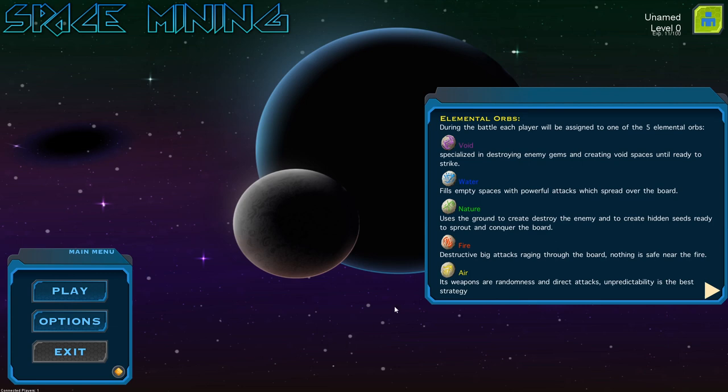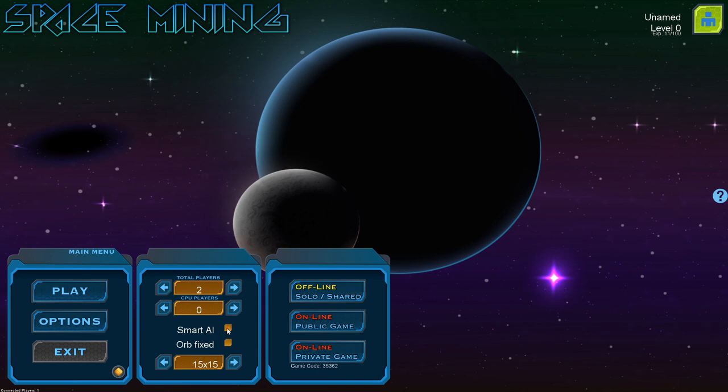Welcome back to Sumster Games, the place to find new strategy games. Today we're gonna play Space Mining, which is a card puzzle game. We're gonna start a brand new game. We're playing with the dumb AI because the smart AI is a little too smart — if we play with the smart AI we're just gonna lose again, so let's begin.